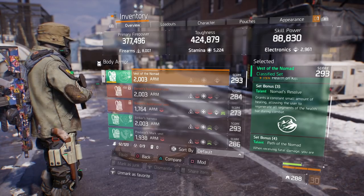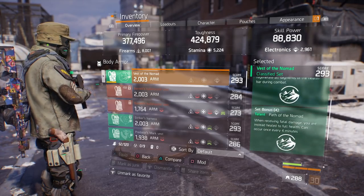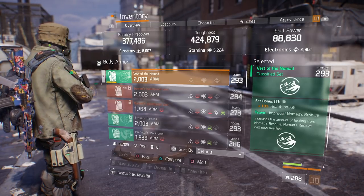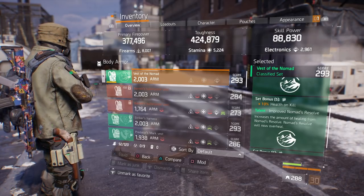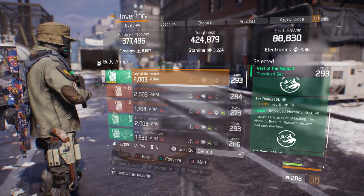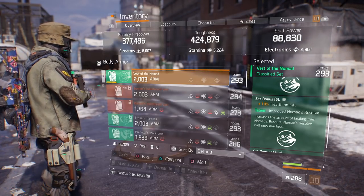Because you do regenerate health even during combat. Set bonus four gives you Path of Nomad — when receiving fatal damage you're instantly healed to full health, can occur every four minutes. Set bonus five gives you an additional 10% health on kill, so that's 25% health on kill total depending on stamina — you get that back every time you kill a player or NPC. Also set bonus five: Improved Nomad's Resolve increases the amount of healing and now overheals. So when you go into battle you already have a slight advantage — they have to burn through your overheal before hitting your health bar, while you're putting out massive damage with firearms of 8,000. That's how you win a lot of your one-on-one fights with Nomad.